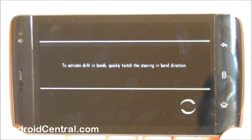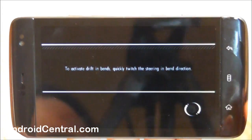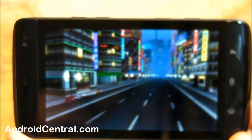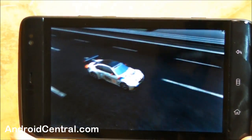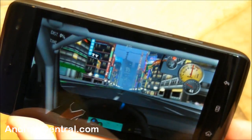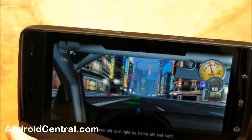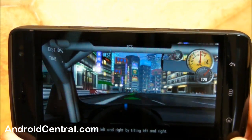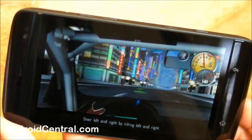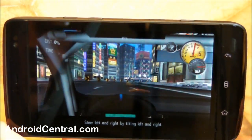It's not an actual race. You can drift — cool, I'll have to play with that some more. Here's the tutorial track — real simple, it's just you and the track, no other cars, but it gives you a good feel for how it steers. Obviously it'll be a little different on every phone. Really, really nice on the Dell Streak. So there you go, guys — quick look at Need for Speed Shift on Android. See you later.